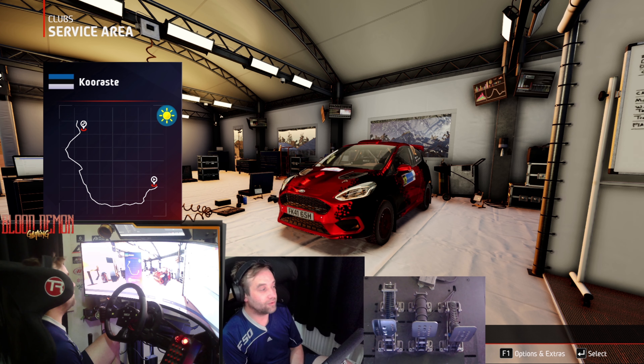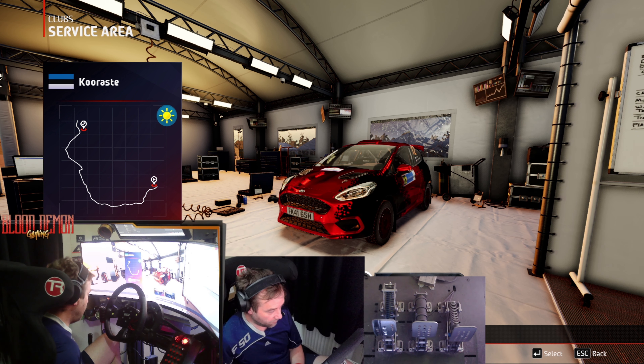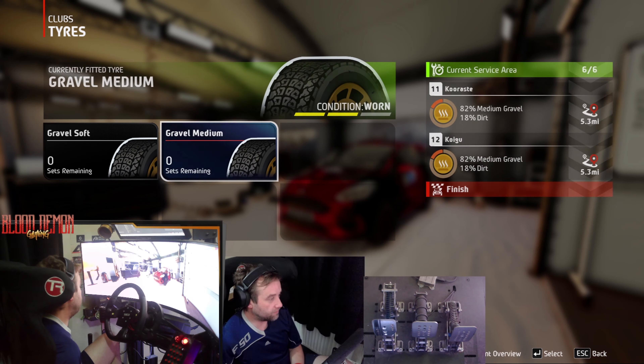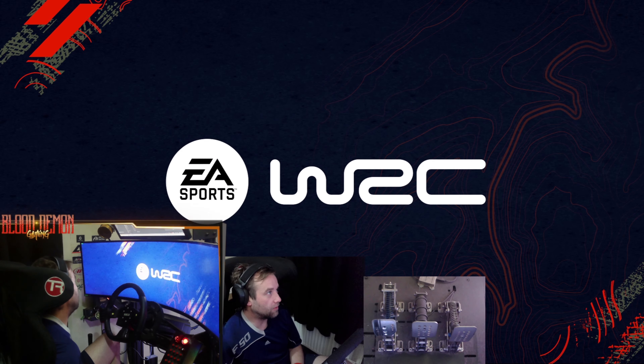Hello there guys and welcome back to another video. It is the WRC, it's the last two stages of the Estonia rally, which is with RCI — they've got their own clubs there, so I guess you call it club mode. We managed to fix what we could, still on worn tires — can I not change them to worn softs? Alright, trips, here we go, it's the last two stages of the rally.